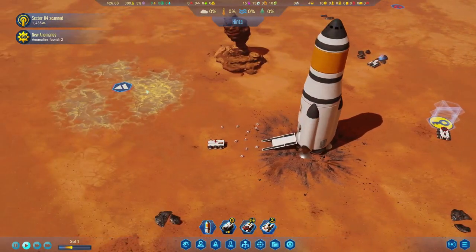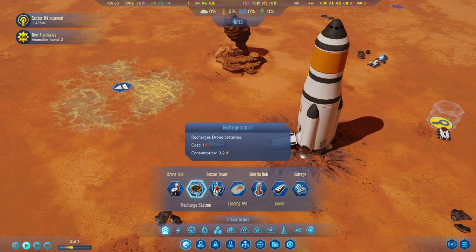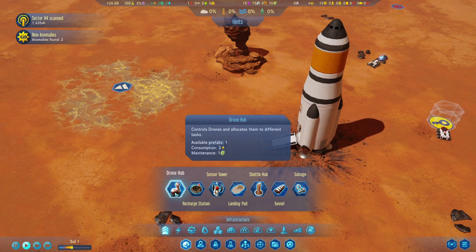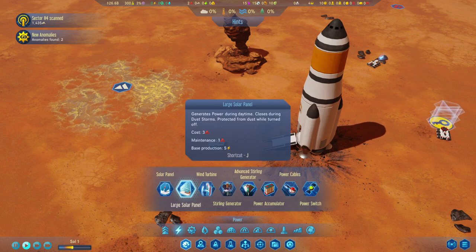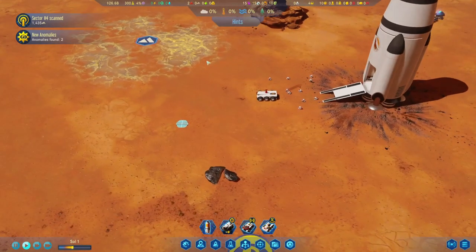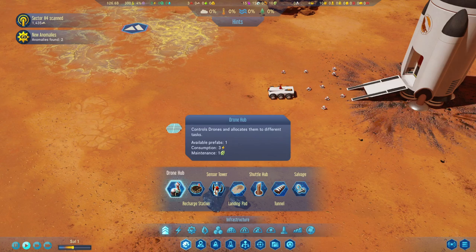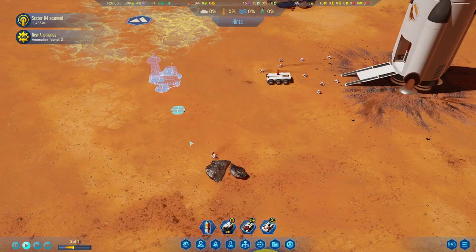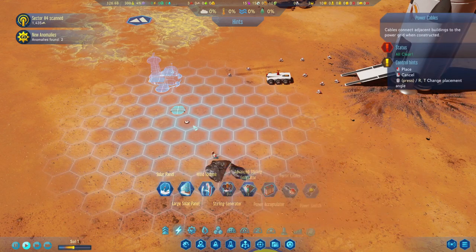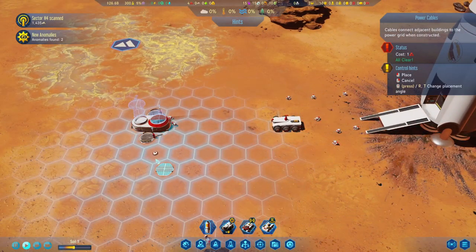Alright, so we've got metals and whatnot. What should we build? I think we need to start with electricity probably. Alright, so a little solar panel. And then a drone hub — oops, nope, not what I meant to make. And a power connector. Maybe they're close enough that it doesn't need it.